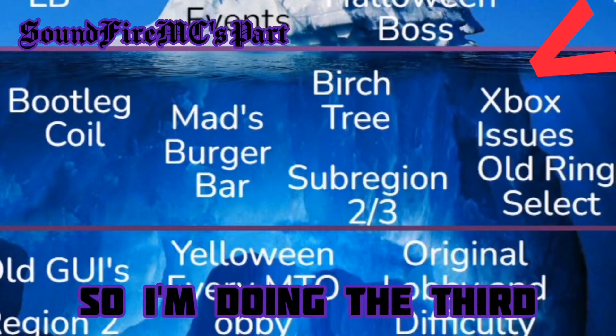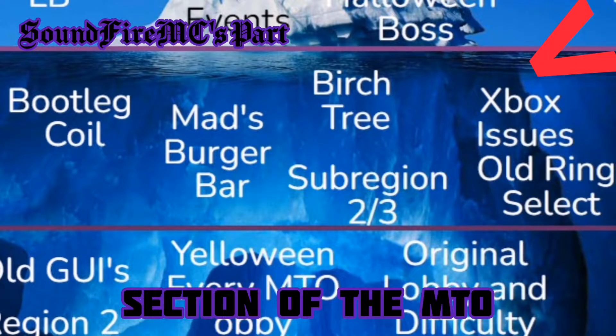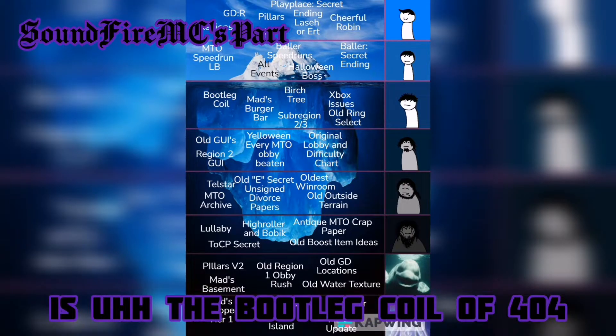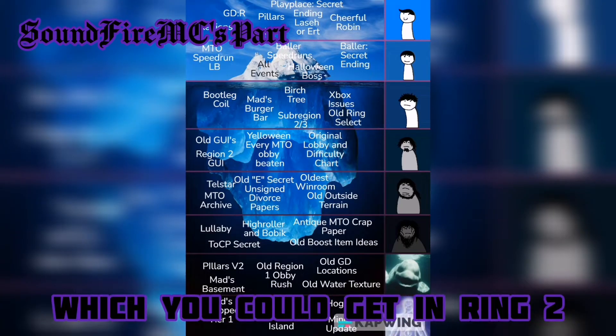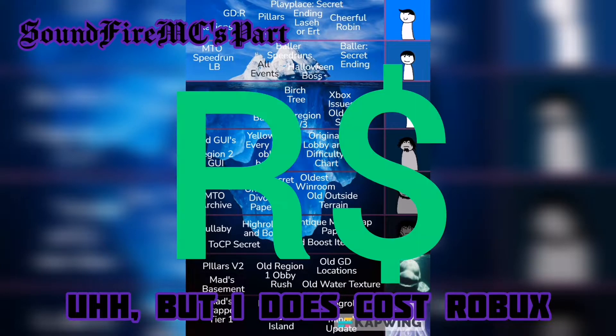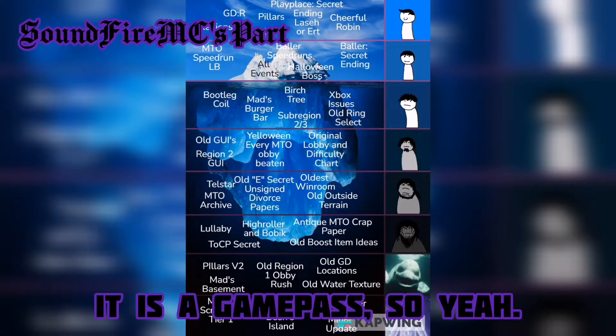Hello, so I'm doing the third section of the M2 Iceberg. The bootleg coil is the bootleg coil of 404, which you could get in Region 2 at the moment. But it does cost Robux — it is a Game Pass, so yeah.